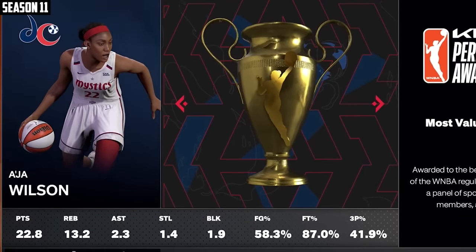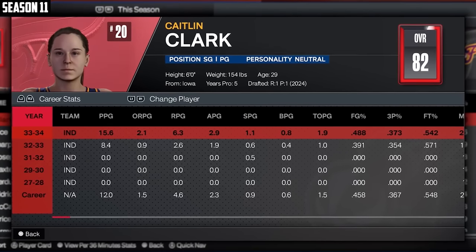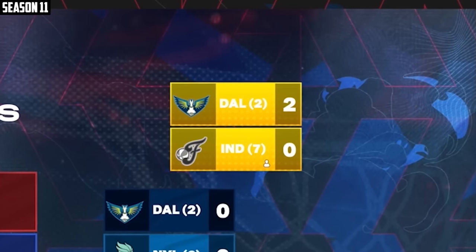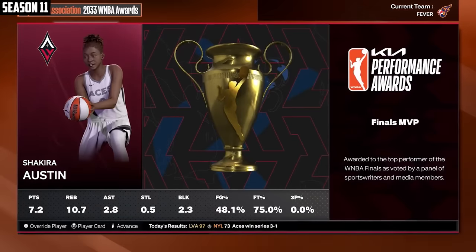Angel Wilson with yet another MVP — like her 12th I think. Kaitlyn Clark made first team and the Fever were the seventh seed. She had a pretty good year dropping 15, 6, and 3 — not bad. But they got swept in the first round. Clark was not much of a playoff performer — she shot better from the field but scored less. And the Aces win it all.